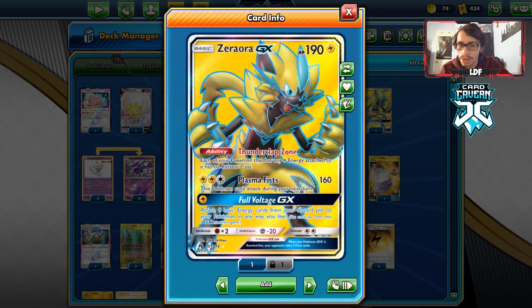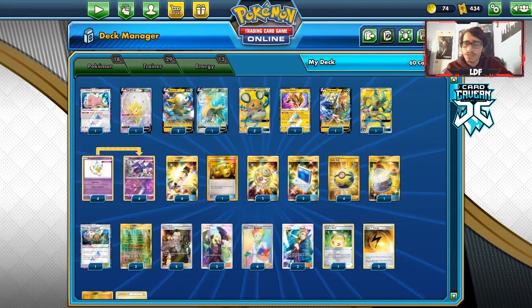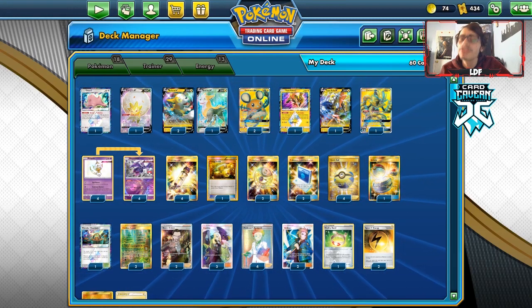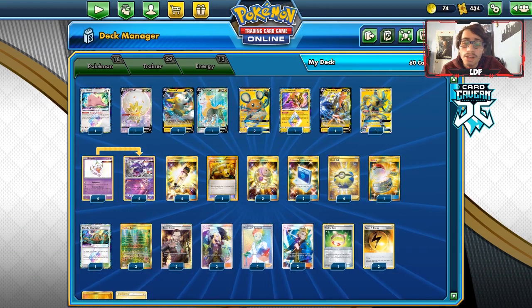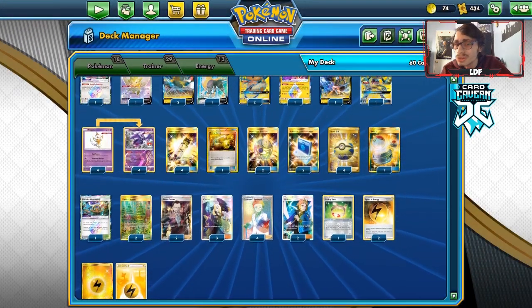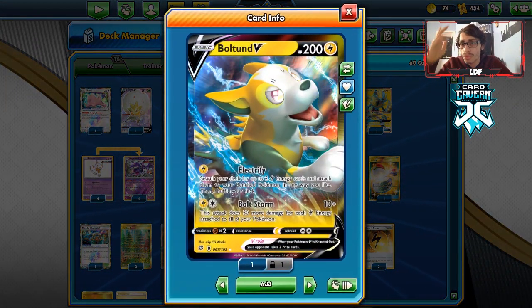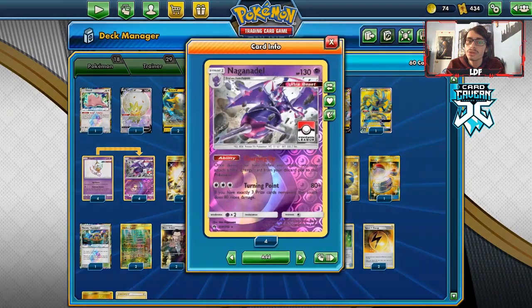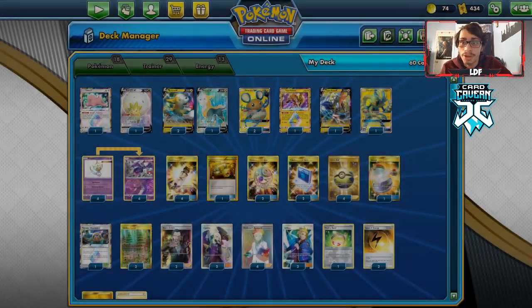I've got Zeraora, which you can also use for Full Voltage — if you get energy in the discard pile turn one, you could go for a turn one Full Voltage. It's just a 4-4 Naganadel line. You could add a Roxie and a Fire Energy if you want to be cheeky with Naganadel's Turning Point. We can also use Turning Point against Mewtwo or do 160 damage off it on our turn. No Pikachu & Zekrom, no Raichu & Raichu — just straight Boltund.